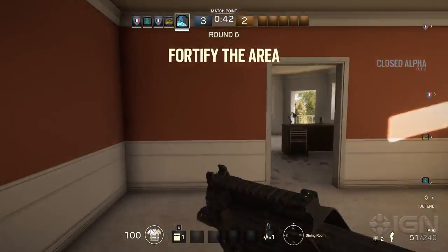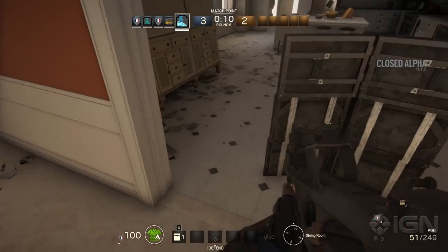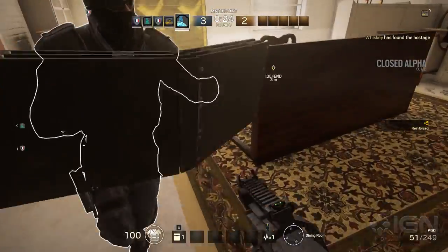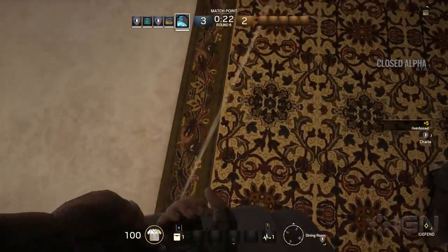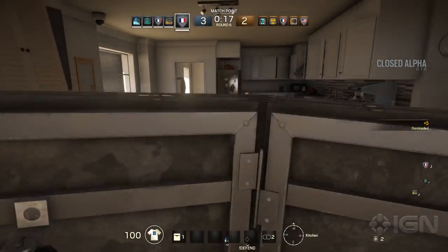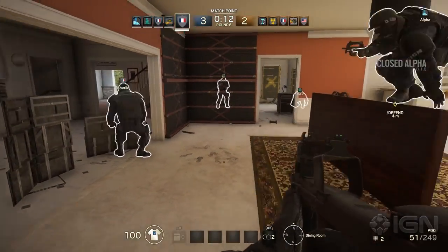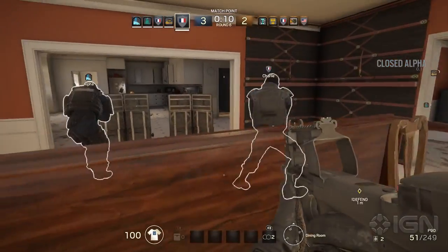Zone C, the dining room, is another fairly open area with a large doorway, but there's a table for cover in the back. Behind that table is a large window. Most encounters ended up being from the front or side in this room, so reinforce heavily. Make sure to cover the room on the right as well, as it could easily become an entry point.